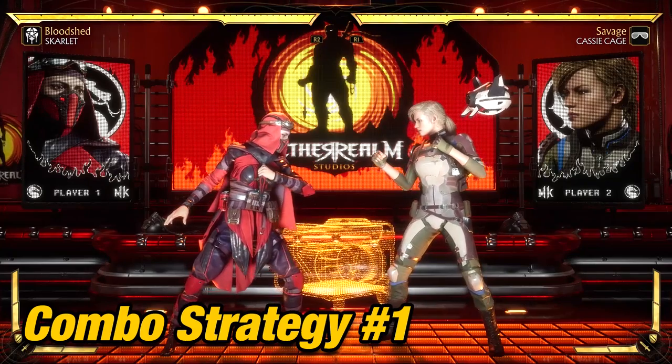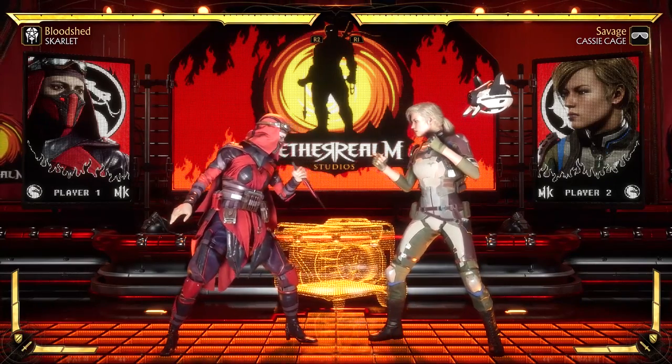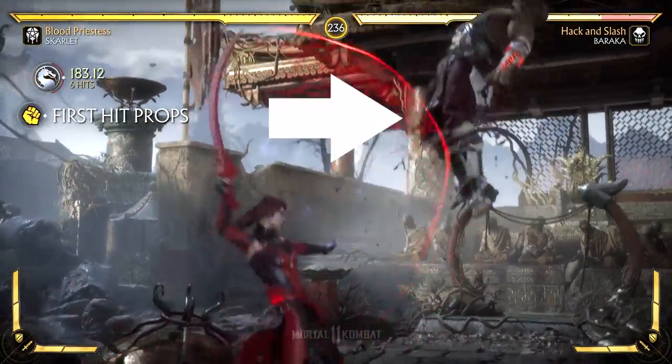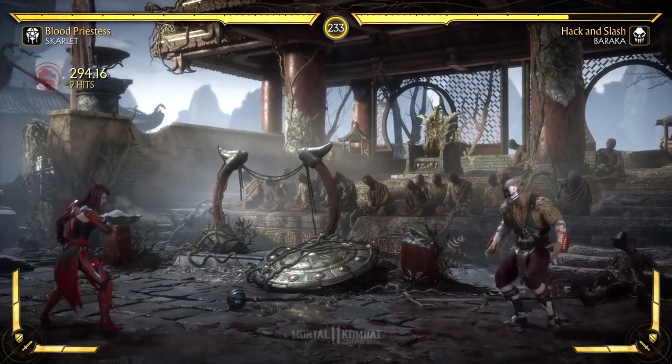Combo Strategy: The best strategy for using Far Blood Tentacle as a combo ender is that it allows you to carry your opponent into the corner. In the corner, Scarlet has some pretty good combo potential. If you want a combo guide for the corner, let me know in the comments down below.